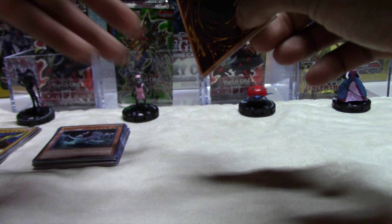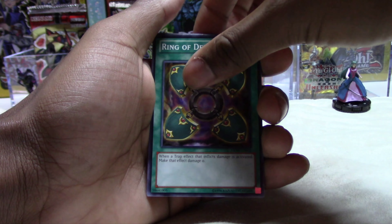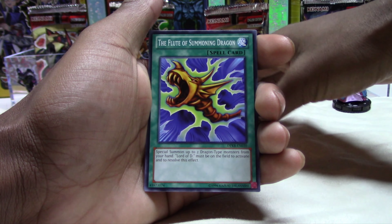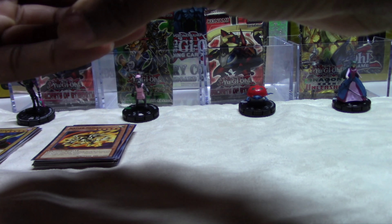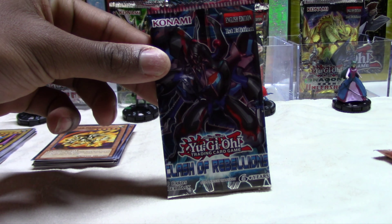Let's go ahead and open up one of the Pharaoh Servants. I think what hurt myself last time was by opening up all the older packs first, but why not do the same thing again? We have a Numinous Healer, an Island Turtle, Gift of the Mystical Elf. We have an Imperial Order — it's a good card to get, and it's a Secret Rare. Oh wow, we got a Secret Rare! It's hard to tell because you can only see it really on the cloak, but yeah, we got a Secret Rare.